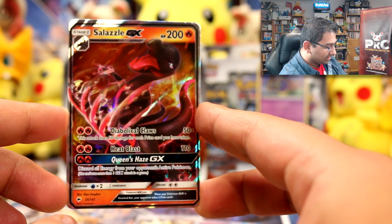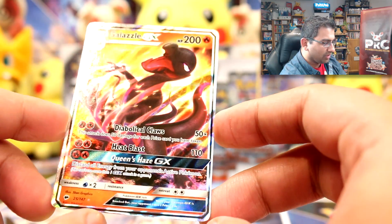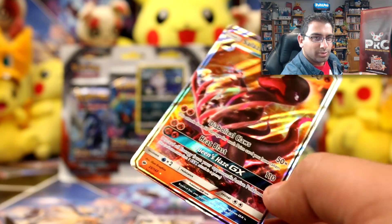...a Salazzle GX! That is insane — I don't think I've got this one either. That's awesome! So I've got one in the single packs and one in the check lane packs — let's see if I get anything amazing in the triple packs. I still can't get over that Choice Band!